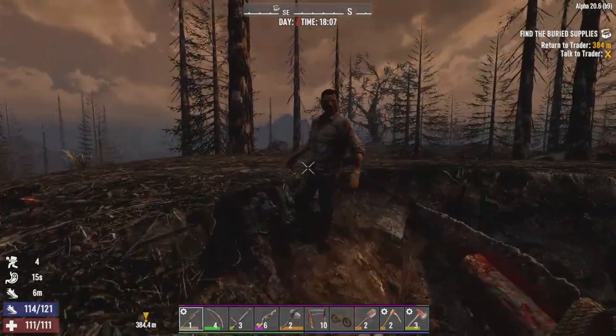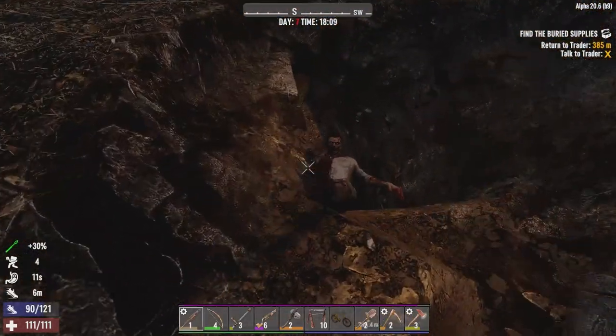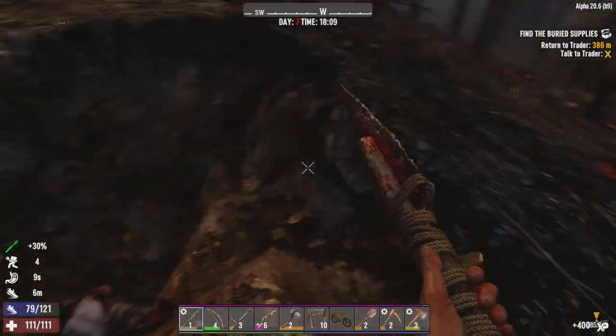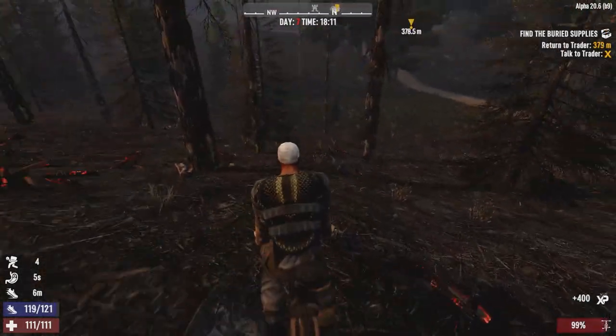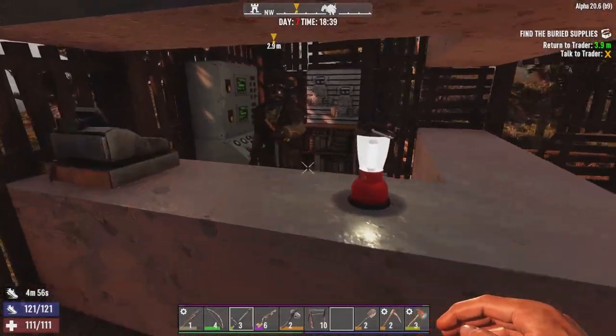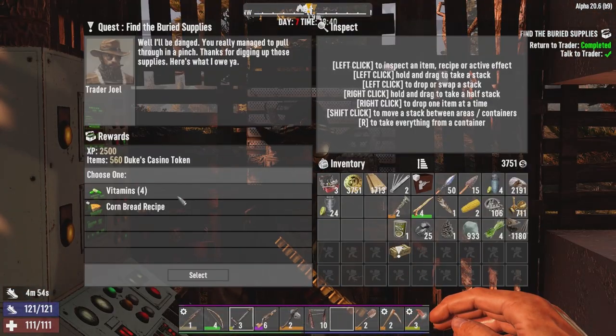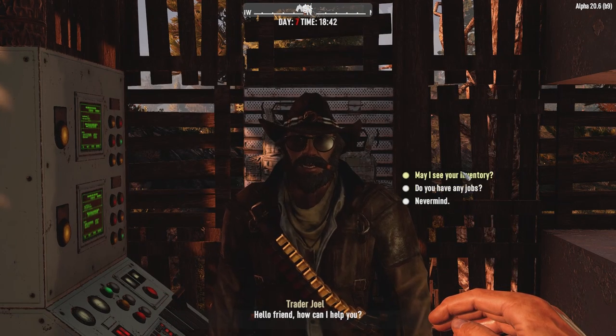Gonna get rid of this guy and then run back to Trader Joel and see if he's got anything for me in addition to the reward for finishing this mission. Hello, Joel — it is your lucky day. Vitamins versus the cornbread recipe — I wonder which one is worth it. What do you have in your inventory? Let's see if there's anything — ammo or a gun.